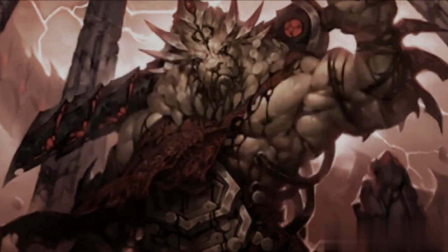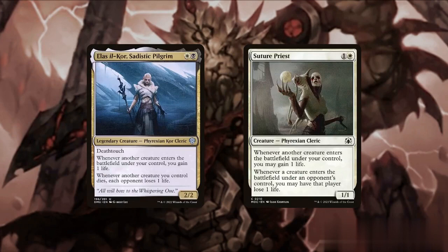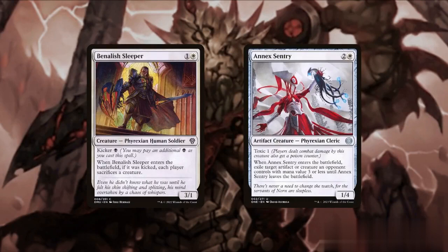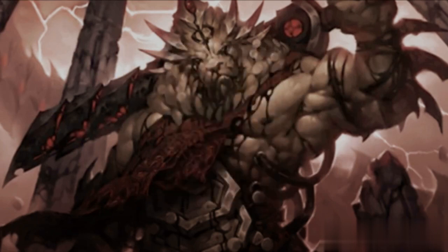Next we'll add some Phyrexian-themed synergies from creatures, including Grafted Butcher, which grants each Phyrexian creature we control +1/+1 and adds some evasion. Norn's Inquisitor gives an additional counter to our incubator tokens when they transform. We can also add Elias, Okor Sadistic Pilgrim, and Suture Priest to drain our opponents' life whenever a creature enters on their side, as well as Benelish Sleeper and Annex Sentry for some permanent control. Phyrexian Sensor slows down our opponents by limiting the number of spells they cast while tapping down non-Phyrexian creatures as they enter.